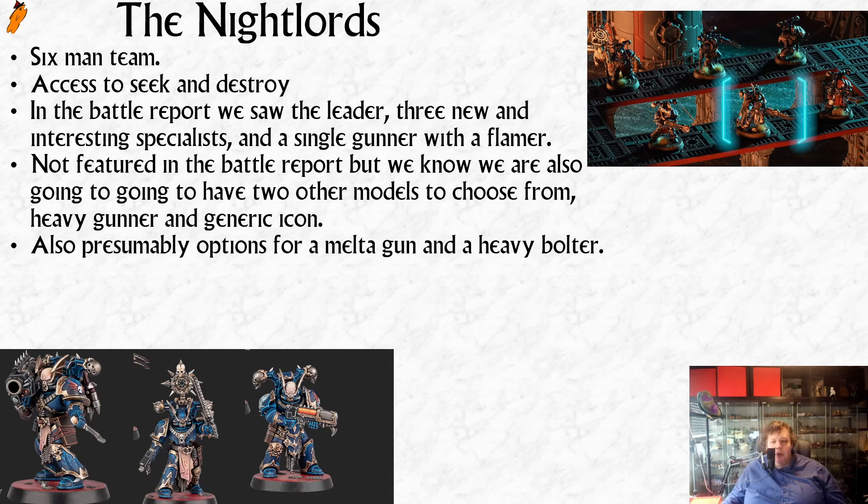They also have access to the generic icon bearer from Warhammer previews, though that wasn't featured in the battle report. So you've got six options, with some more coming via gunner and heavy gunner. It's good that they showed off all the unique specialists - they want to showcase cool new stuff rather than have a plasma gun dominate the narrative. They play battle reports to set up cool interactions that showcase new things, and plasma guns being awesome isn't new.